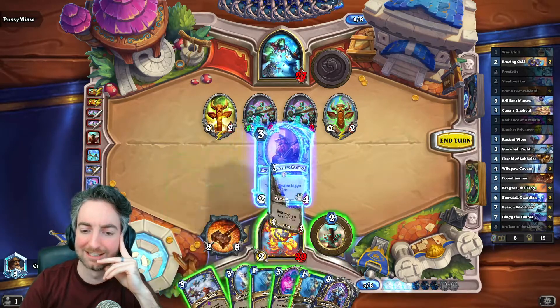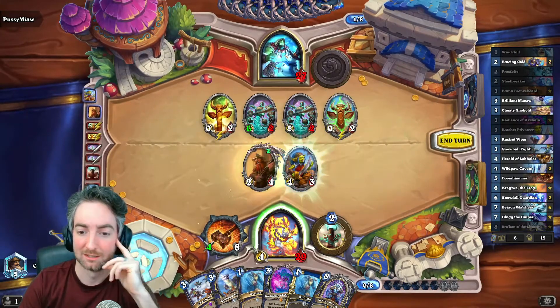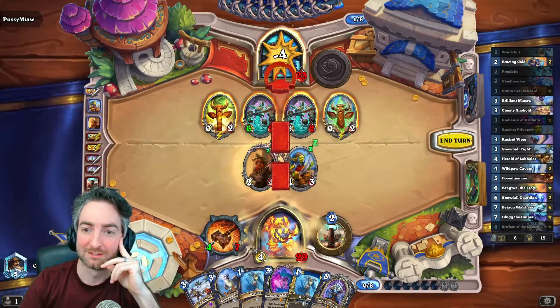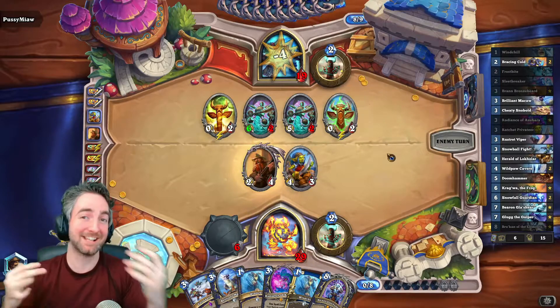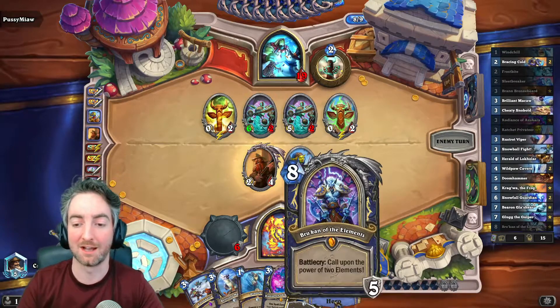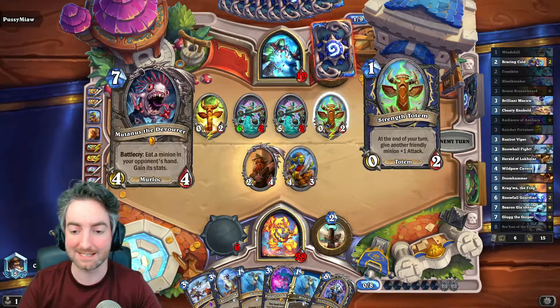Fuck it, let's try it! I don't know, maybe it'll work. Clang, clang — and then face. Right? This is theoretically how the deck should work — I just need to keep those guys frozen. This guy — two damage to the board. That's the simple turn.